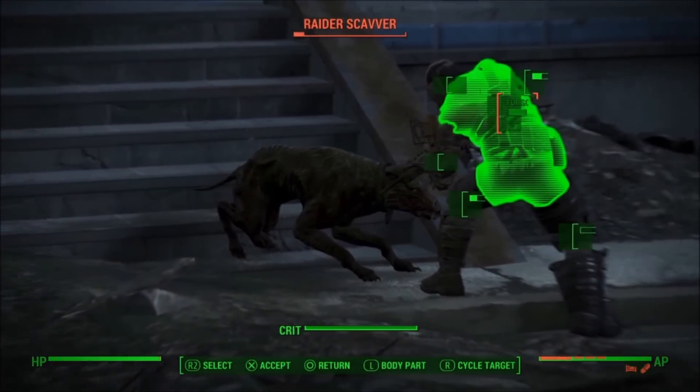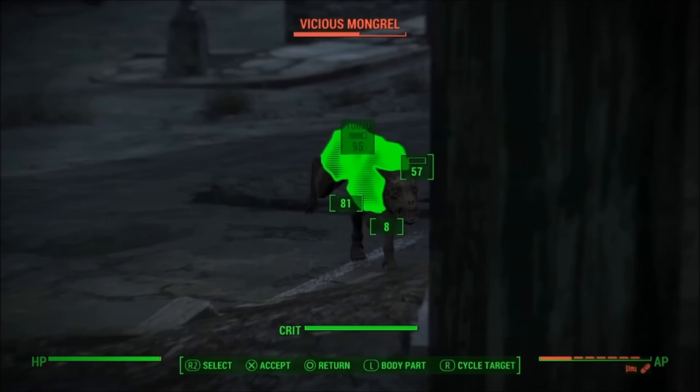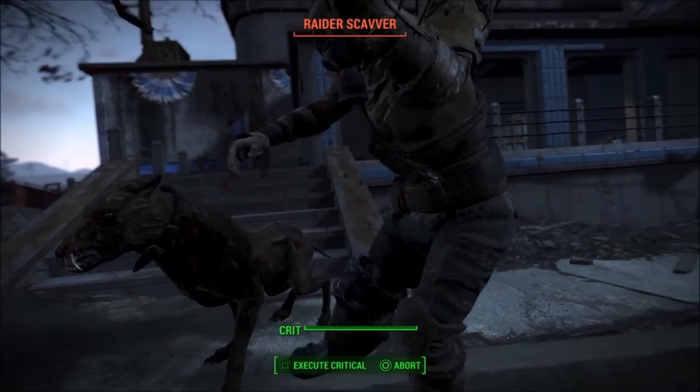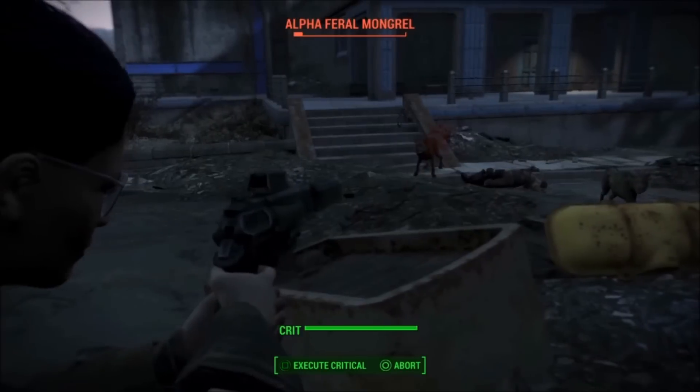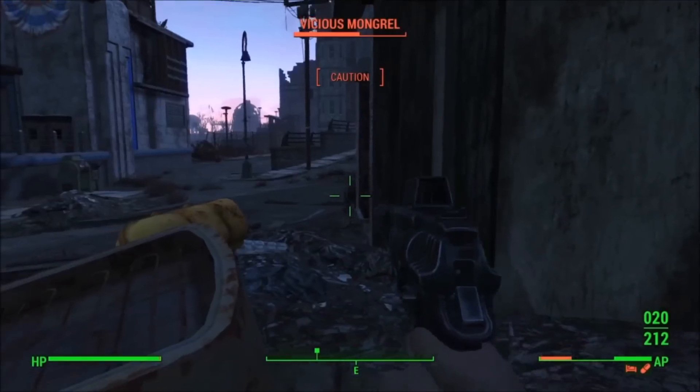Notice my action point meter at the bottom right — I'm missing about a third of my action points due to penalties, which is going to be an issue at times on survival mode. Taking that into account, I can still get off enough shots to take out a mob of enemies.